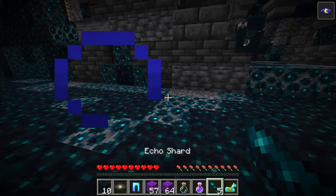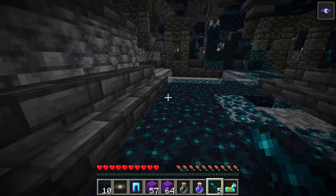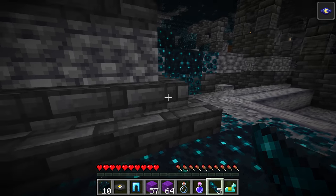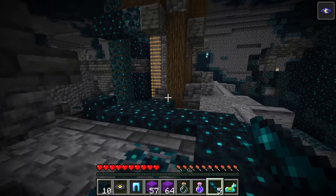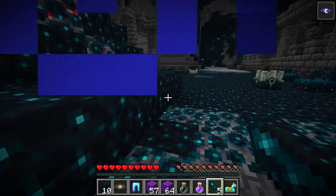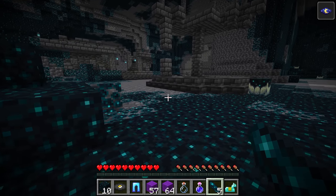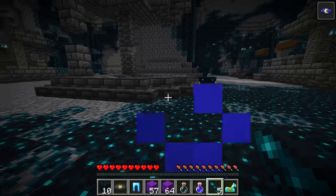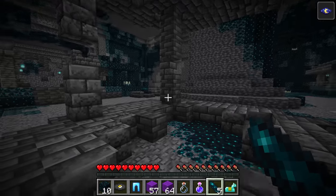There is no other place in the entire game outside of the ancient city loot chests where you can get echo shards, so if you want the recovery compass, you unfortunately do have to raid this rather dangerous structure. Also, any chest in the ancient city has a chance to spawn echo shards at the same rate, except for one which is the icebox chest.